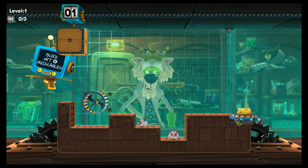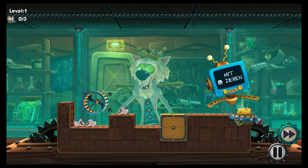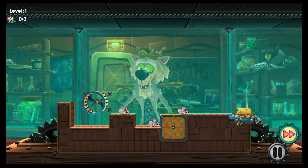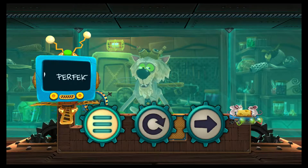Wir können jetzt den Block hier wählen. Das Spielprinzip selbst ist relativ simpel. Mit einem Druck auf Viereck können wir das Spielgeschehen ein bisschen beschleunigen, damit wir nicht zu lange warten müssen. Was ich eben gemacht habe, ist eigentlich das, worum es im gesamten Spiel geht.